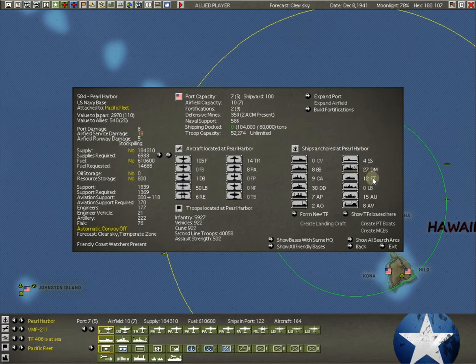PT boats — we'll run them around in our harbor. They kind of don't do a whole lot; they give you early detection. I've actually had one take on a sub at one point when it surfaced. In World War II they were important — you think about a big naval base, PT boats running around making sure things are in order. But we have 15 auxiliary boats in this game, which is something else we'll go into — these auxiliary boats.